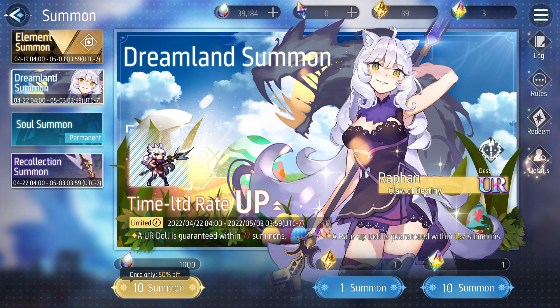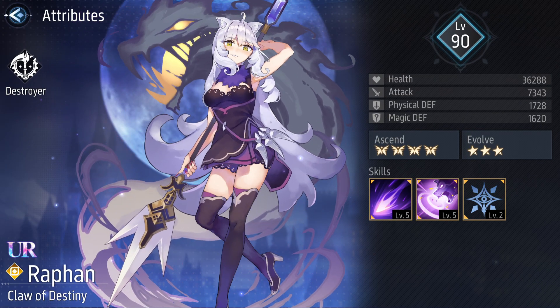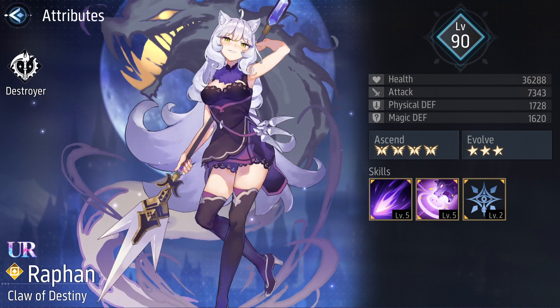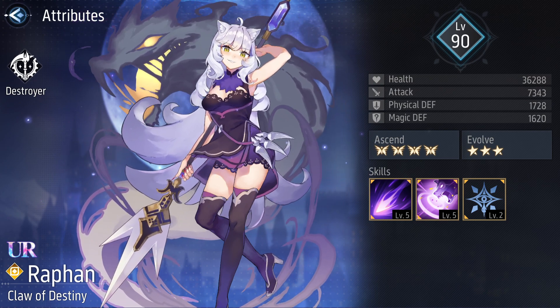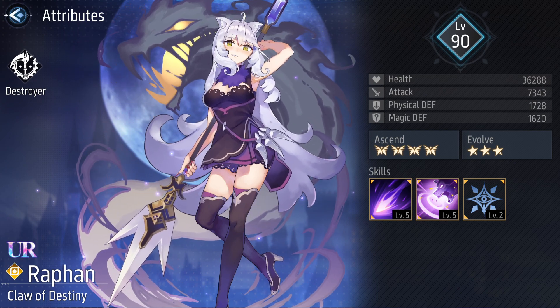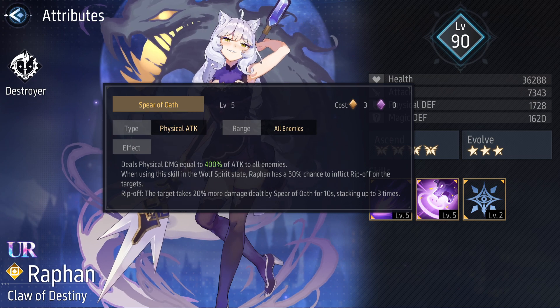Let's take a look at her skills. As expected with destroyer characters, they have lots of HP and attack and decent defensive stats. Keep in mind when reviewing these characters, their skills are maxed out — level 5 active skills and level 2 passive.